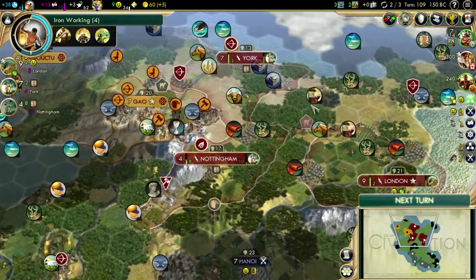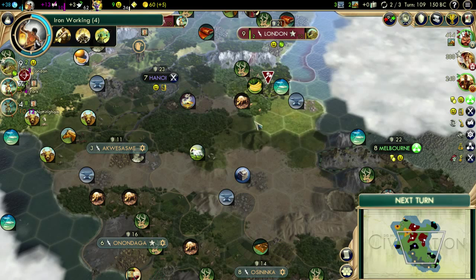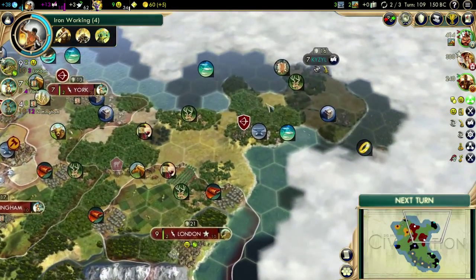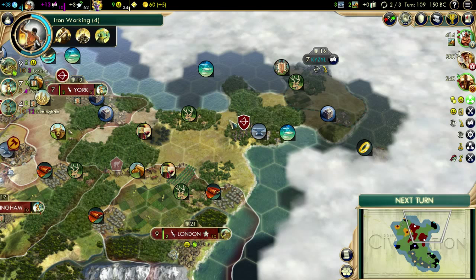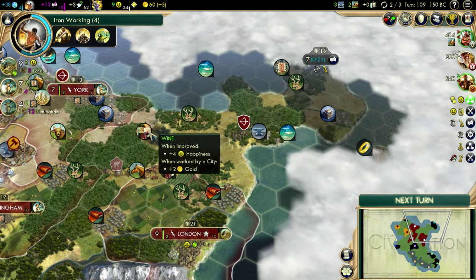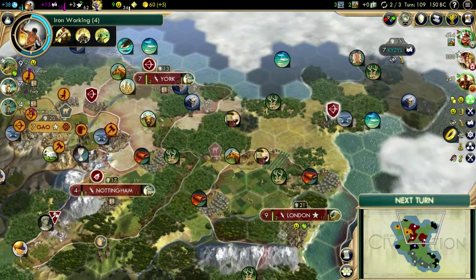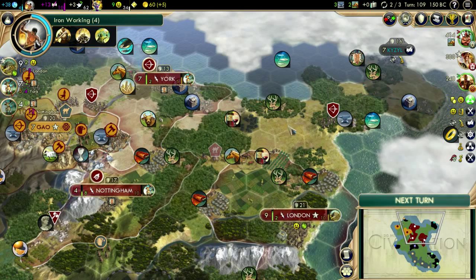Let's continue. I've been looking around and was considering doing a town down here in the desert. However, I think it's going to be more wise to put it up here - right there. There's going to be a little bit of overlap, but I'll get two fish out of it, some iron, a camp for more food, and wine which I can share with somebody. That's probably a good spot for a town. I'll have all four, and that might be it for my growth until we go conquer some lands.